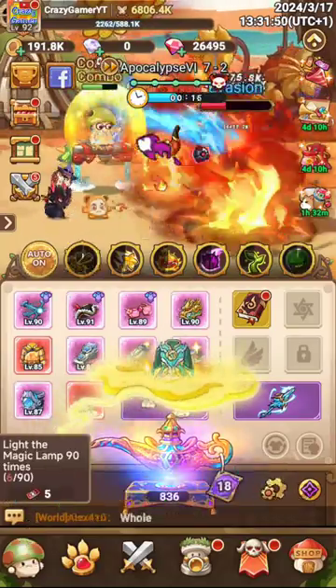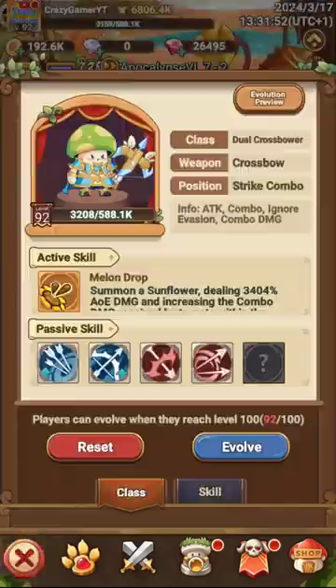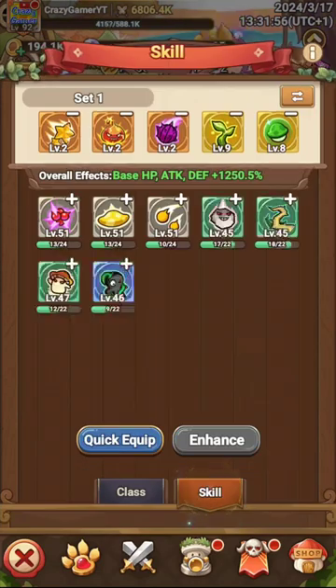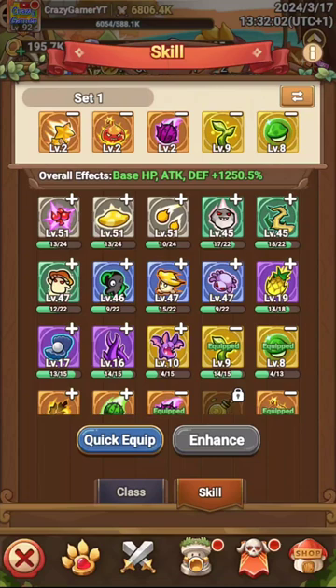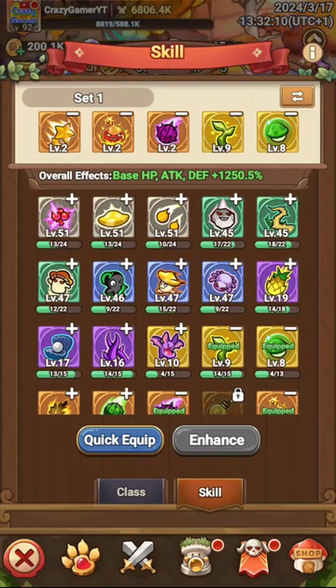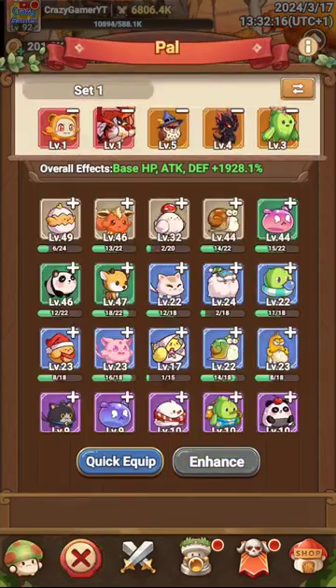Tapping on the bottom section, you can see the skills area. You have to continuously open and upgrade your skills — more upgraded skills will give you more damage, more HP, and improve all your stats. You also have to upgrade your Pals. You can see all my current Pals, and each Pal gives more damage to enemies.